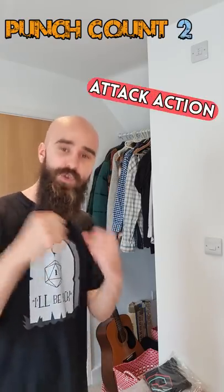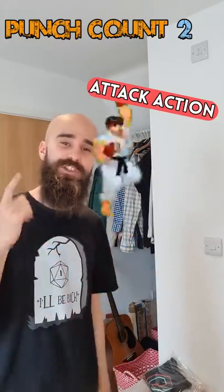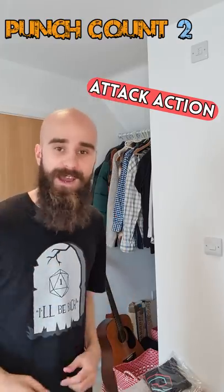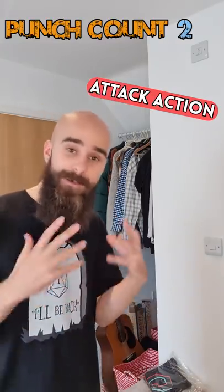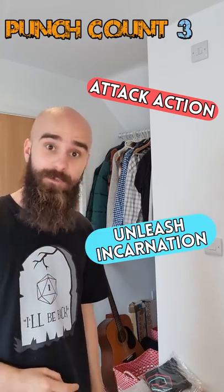Step 2. Punch twice as your normal attack action. Because we've got the unarmed fighting style, each punch deals 1d8 plus our strength modifier. Also, thanks to our Shadow Clone ability, every time we take the attack action, we can attack an additional time from our Shadow Clone's position.